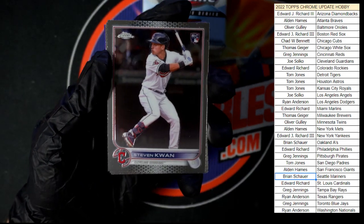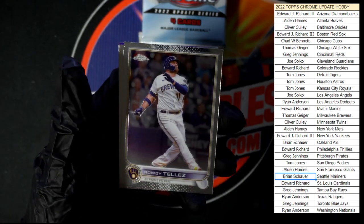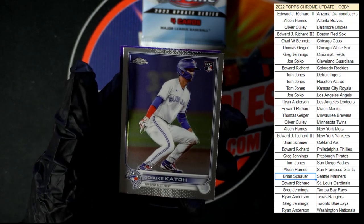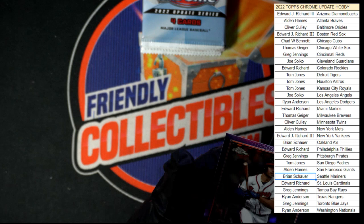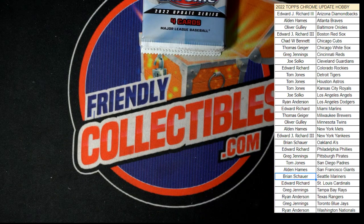Steven Kwan right to Liz, Kato again, and a purple Matt Olsen.